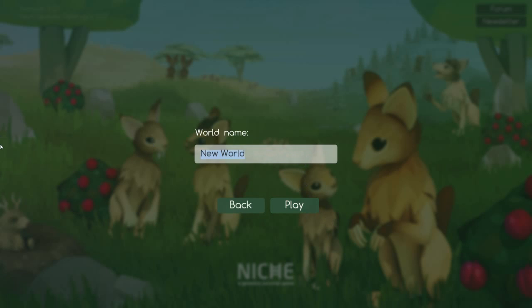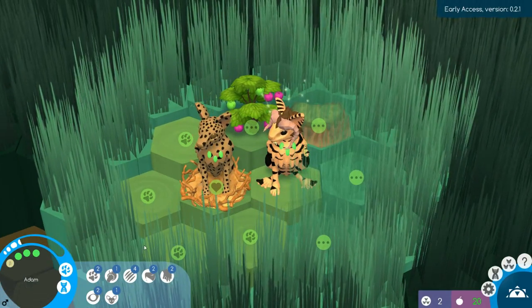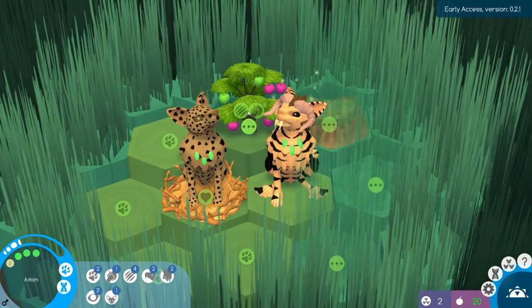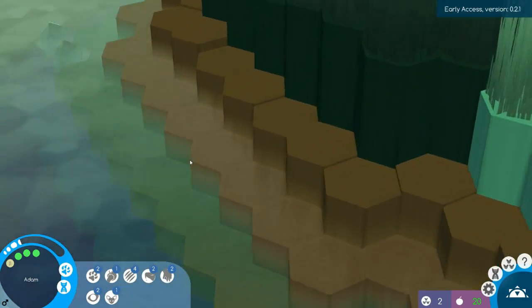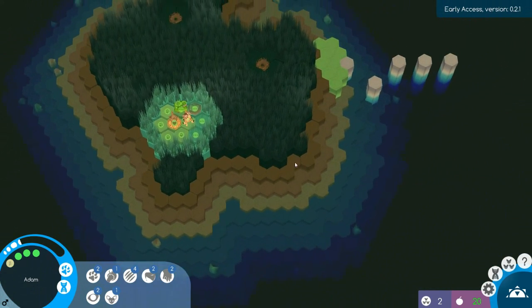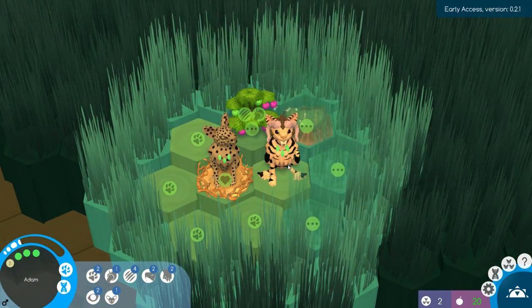So we're going to make a brand new world — we're going to call it 'Water World' and see how this goes. Here we are with the new version of Eve and the new version of Adam. Let's take a quick look at all the new things we can find. I'm sure I'll miss some stuff, but I'll hopefully find them as we go. It does look like the water has changed, and there are whole water areas now.